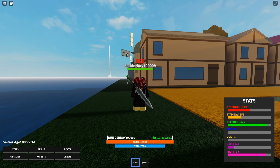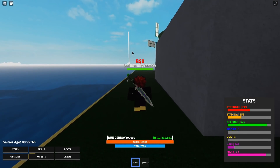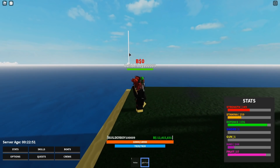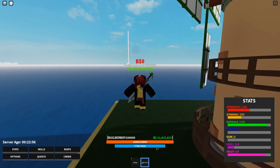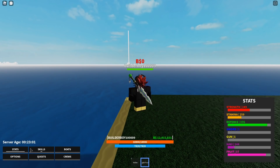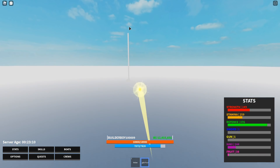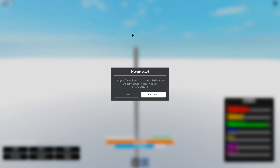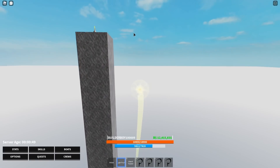You need to climb up that high tower, but if you have a fly Devil Fruit then you don't need to farm stamina because you can just fly up there. In that case, I'm just going to use my fly fruit instead of jumping, and we're just going to fly to that area.